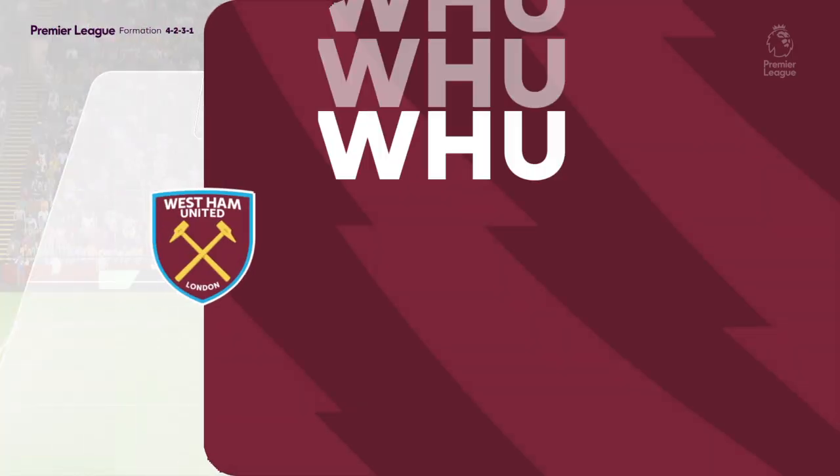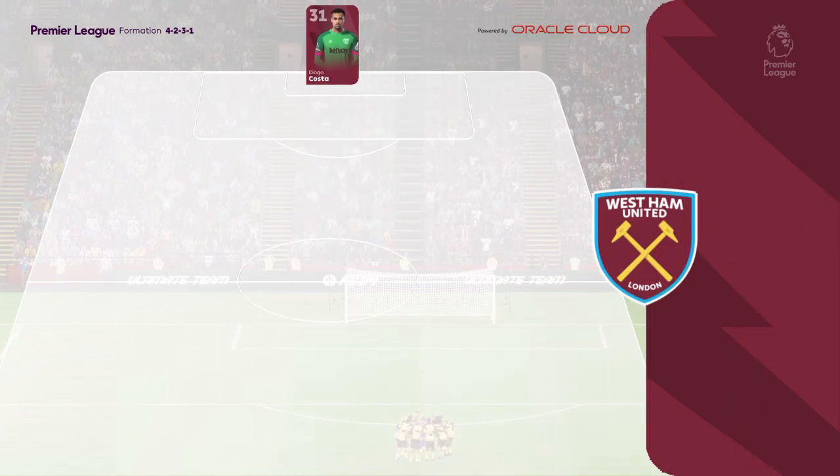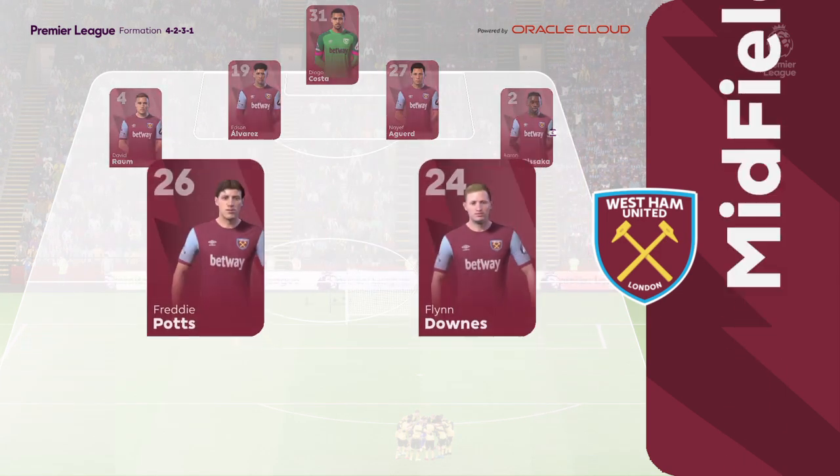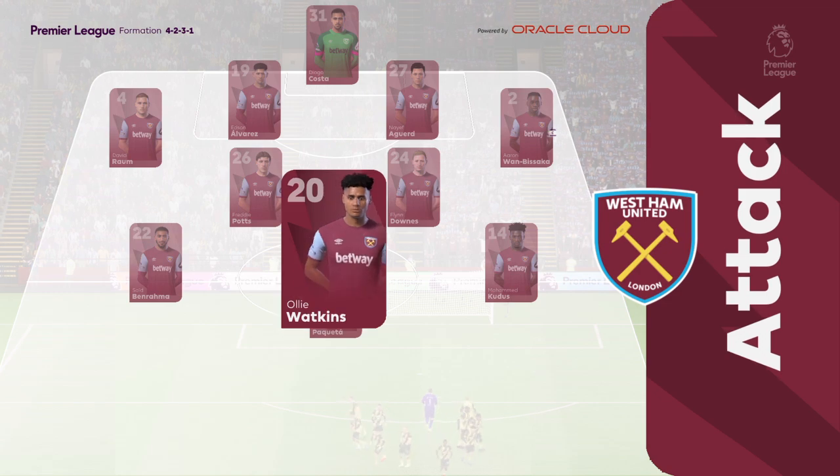And a look at the West Ham 11. Well, it's a 4-5-1, but with three of the midfield players giving close support to the centre forward and the other two sitting deeper. Also watch out for the fullbacks getting forward at every opportunity — they do like to get crosses into the box.